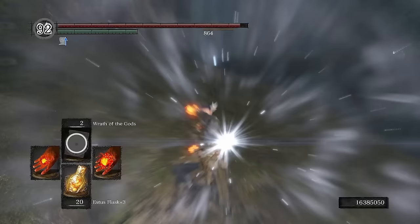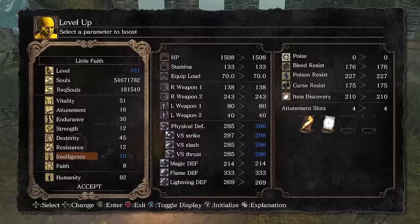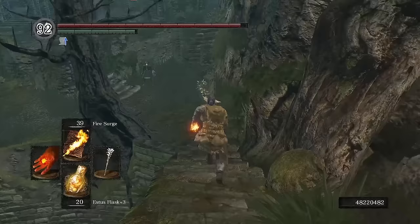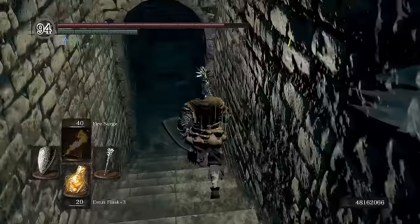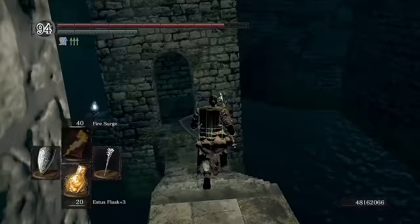In more real-world numbers, testing on some hollows around Firelink we can see that we've been doing around 864 damage. With our new Catalyst and 60 Int, we can do 1119 damage. Eking out a bit more, we can go overboard and level to 99 Int for 1183 damage. The downside to this catalyst, however, is normally that you only get half the amount of casts. While we have run out of casts before, a successful swap doesn't decrease the amount of casts we can do, so hopefully this won't matter much. Unless we go back for RTSR, which I hope we don't need, this is as high as our damage is going to get.